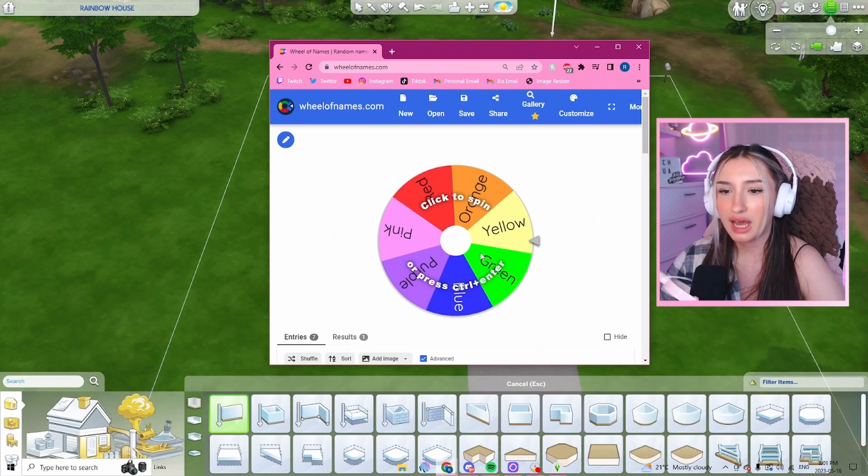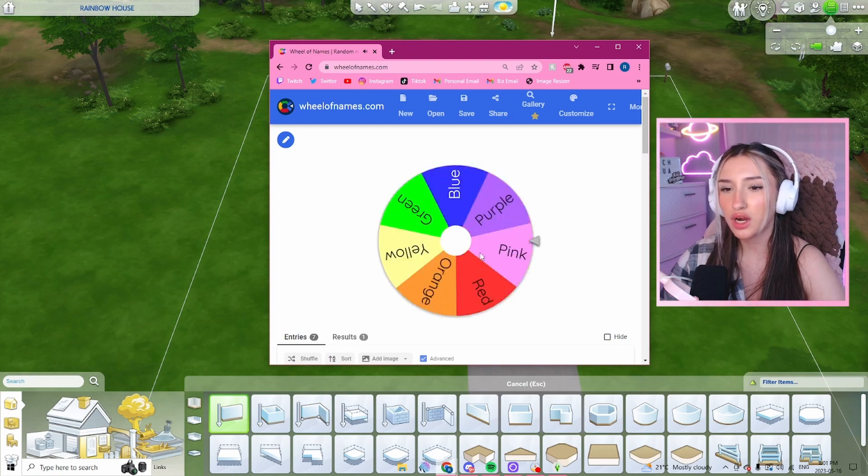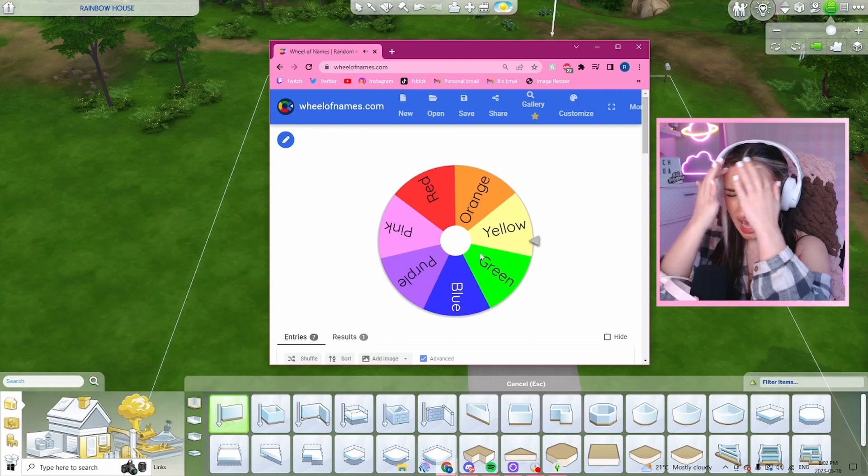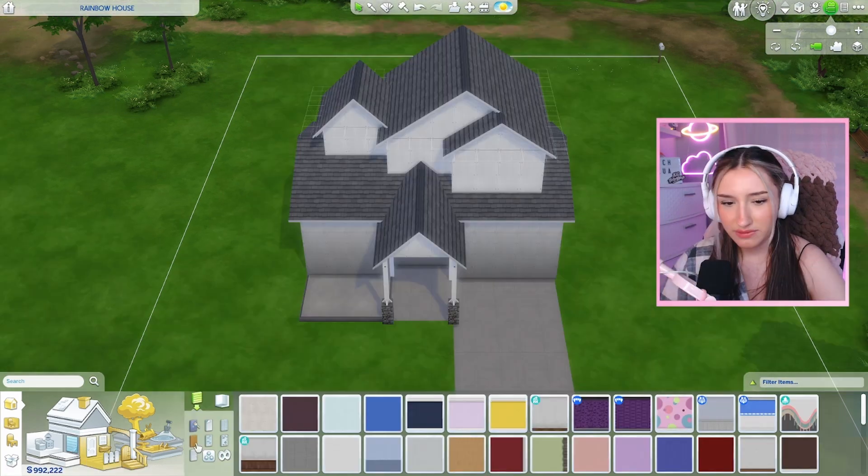Here's the house, by the way. I'm hoping for pink or blue. I'm going to cover my eyes. I'm scared.